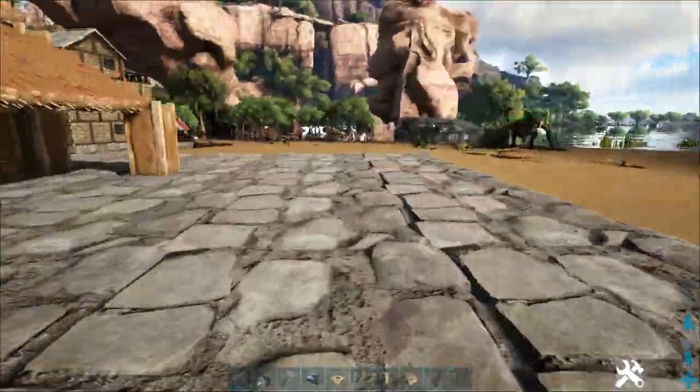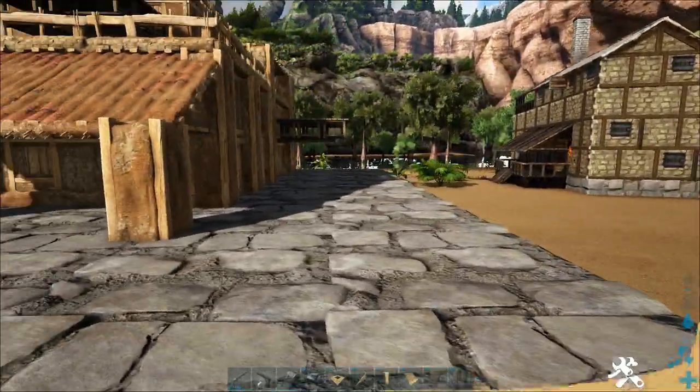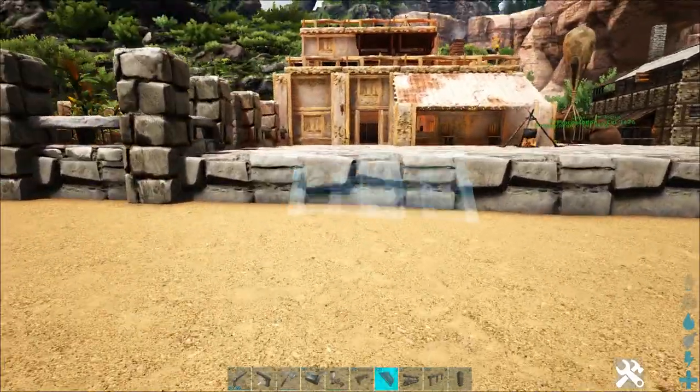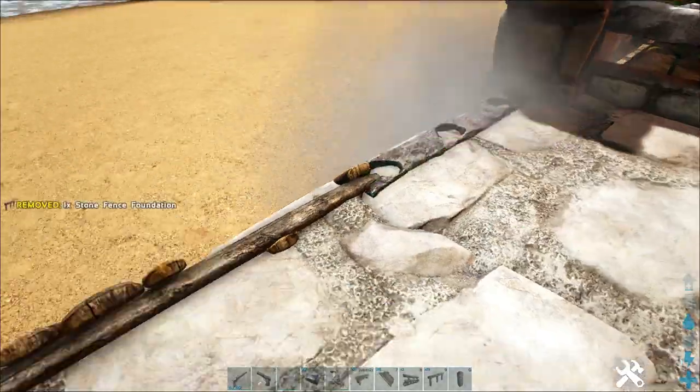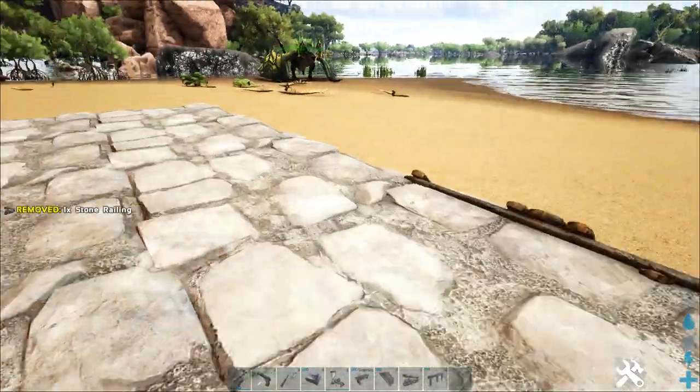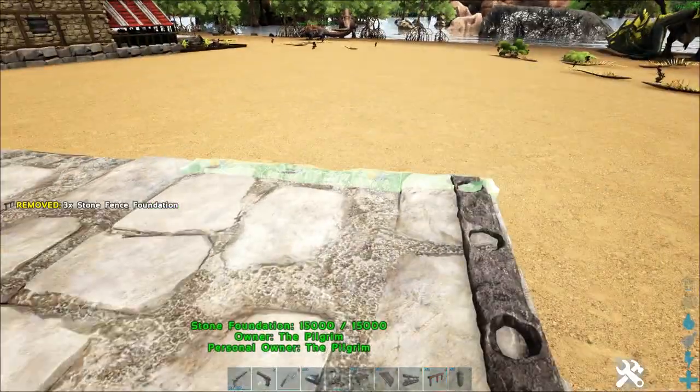That's the main structure done. All you need to do here is get a load of medium crop plots in a line, run your water pipes over it, get your fertiliser sorted out and get it planted. And there we have it all painted up with the decor in place. I decided to run that wall section right the way around because it just looks a bit empty on these foundations.